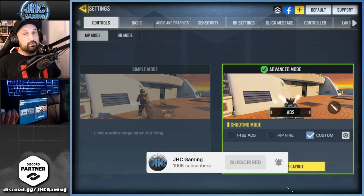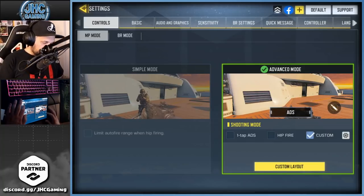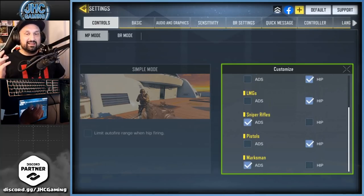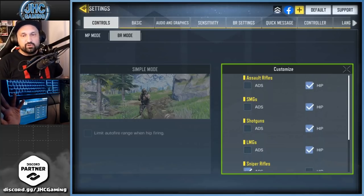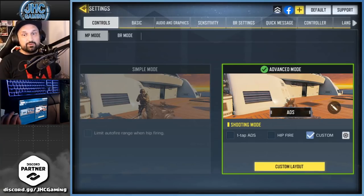For the controls for both multiplayer and BR, I use custom and custom. I do hip fire on pretty much everything except sniper rifles, because I like the click-and-release mechanic for snipers and marksman — same thing for battle royale and multiplayer. I know it's personal preference, but I like to have control. With snipers I just never hip fire, though sometimes at close range I kind of miss it. I just don't play that much with snipers right now, so I'll keep it for later.